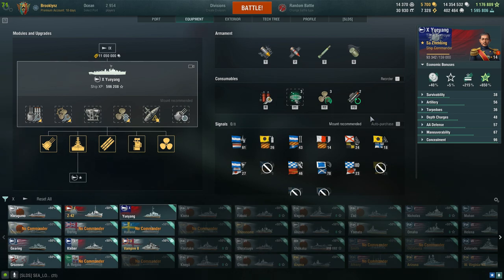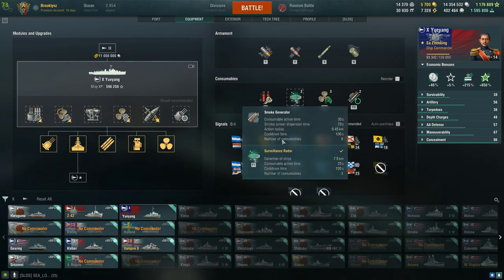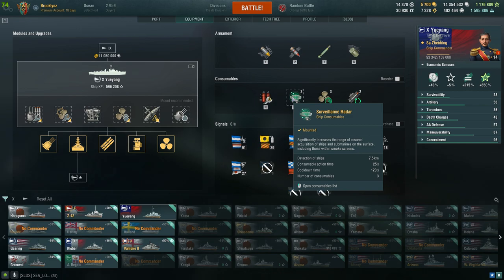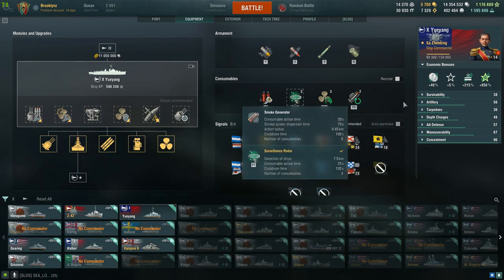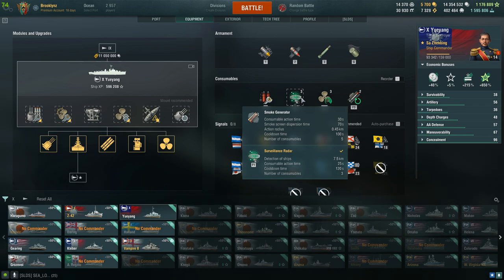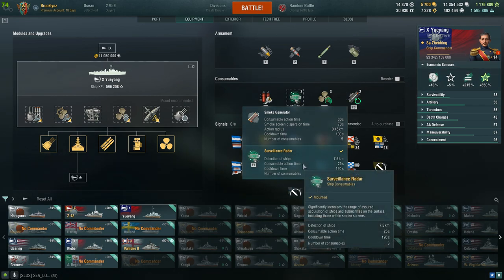The debate is: should I go with smoke or should I go with surveillance radar? In my opinion, I love the radar. If you're going to go with smoke, you might as well go with the Gearing and play the Gearing because all they have is smoke and engine boost. Why bother adding smoke on the Yu Yang? To make the Yu Yang unique, you gotta have the radar.